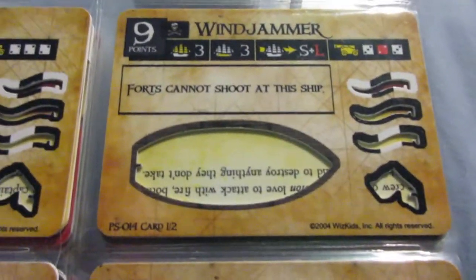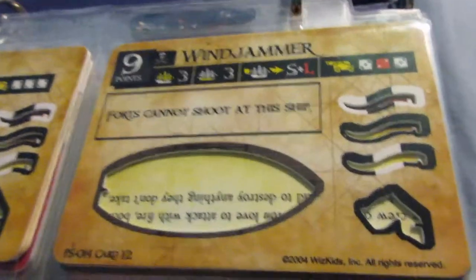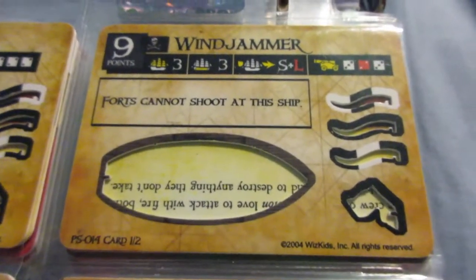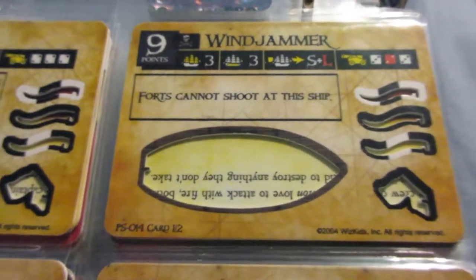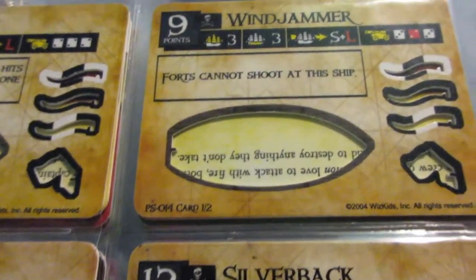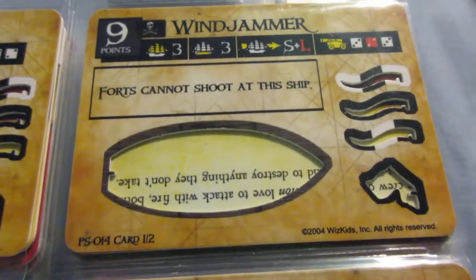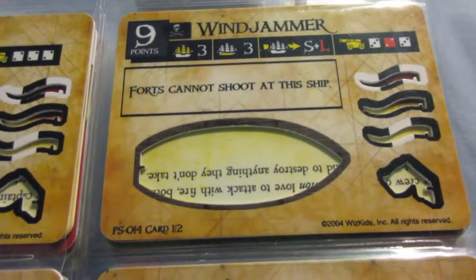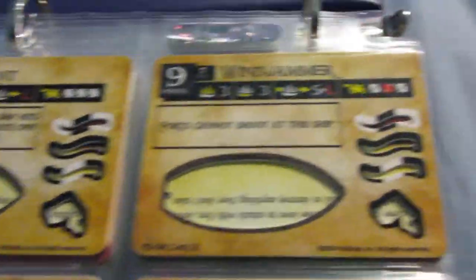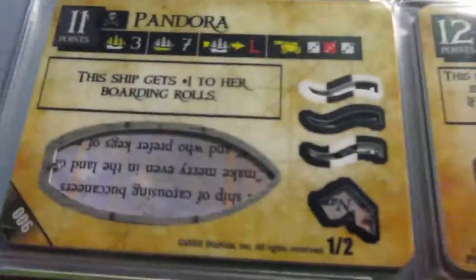The Windjammer — I actually wrote a miniature review of this ship on miniature trading. It's quite good: the speed and cannons are pretty good, and it has a nice ability that forts can't shoot at the ship. This was a really unique thing that WizKids did because forts weren't actually in the game in Spanish Main — the first set — and weren't introduced until Crimson Coast in the second set. So this is a really unique ability that kind of previewed a future set. The Windjammer is one of my favorite gunships the Pirates have.